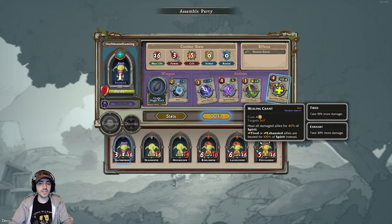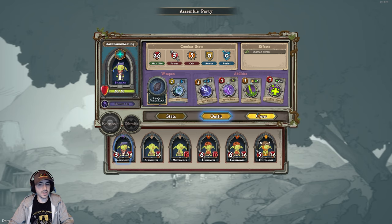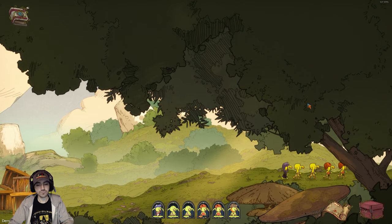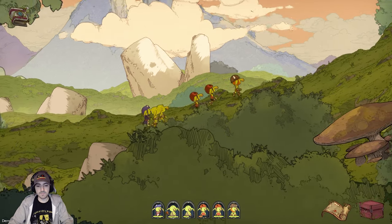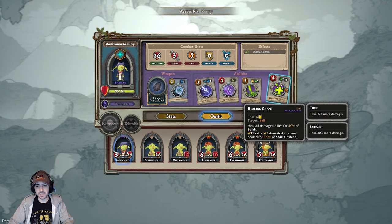I was trying to determine what the colors of the abilities mean — I think it's like this is an expensive ability, it's red, orange, and then yellow — trying to color code the cost. You can't heal outside battle with his abilities? I don't know, because one of my units is kind of hurt.